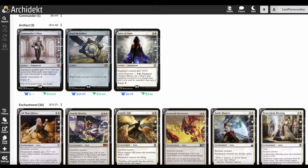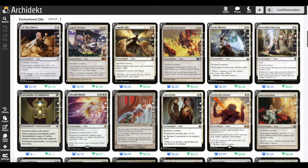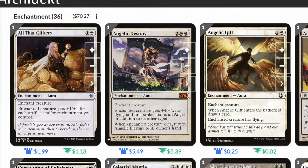Now let's look at the enchantments, which make up the main body of the deck — 36 in total. Starting off we have All That Glitters: one and a white enchant aura, enchant creature. Enchanted creature gets plus one plus one for each artifact and/or enchantment you control. This is a great way to get our commander really big. Next, Angelic Destiny: two white white enchant aura. Enchanted creature gets plus four plus four, has flying and first strike, and is an angel.